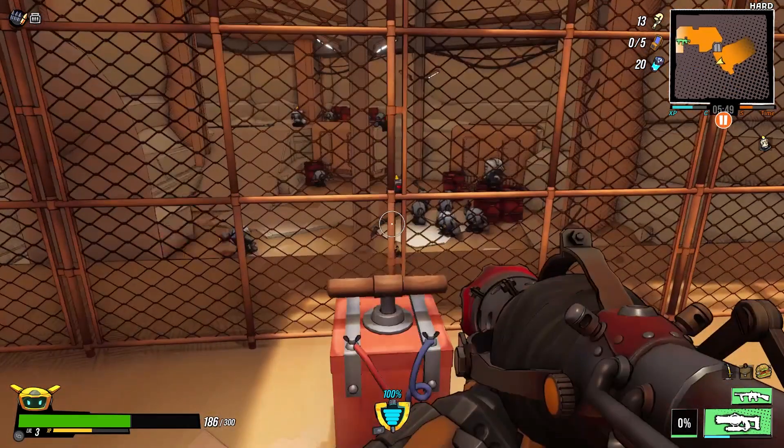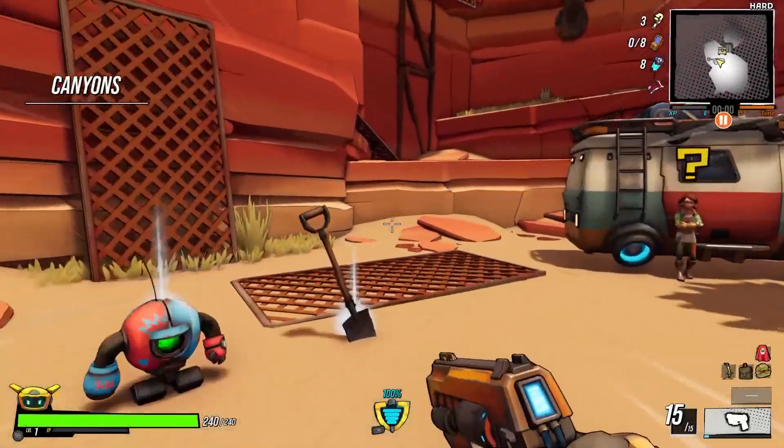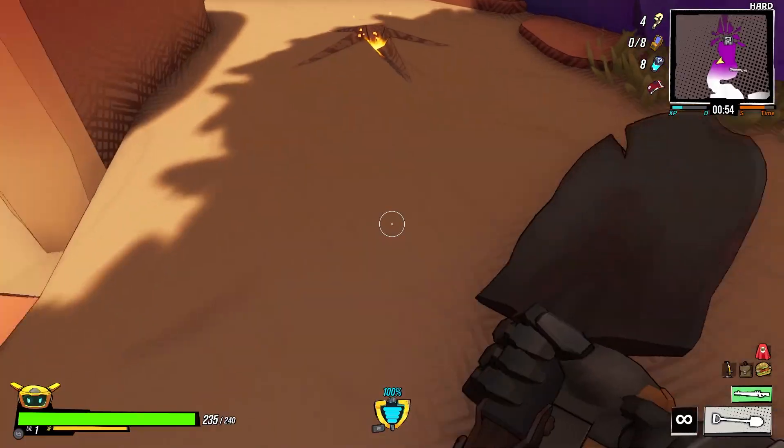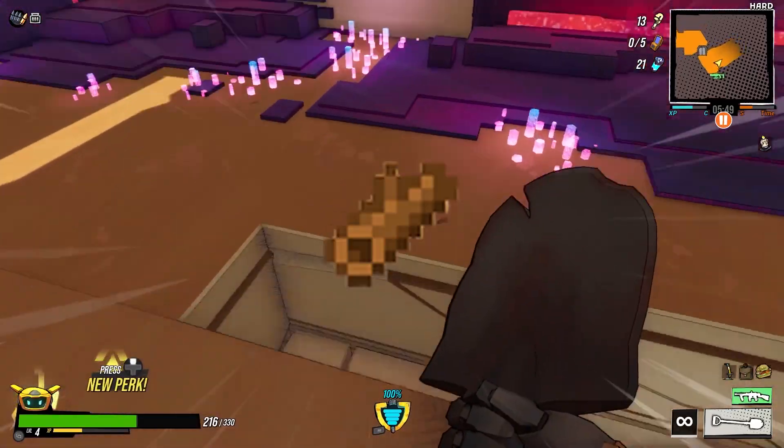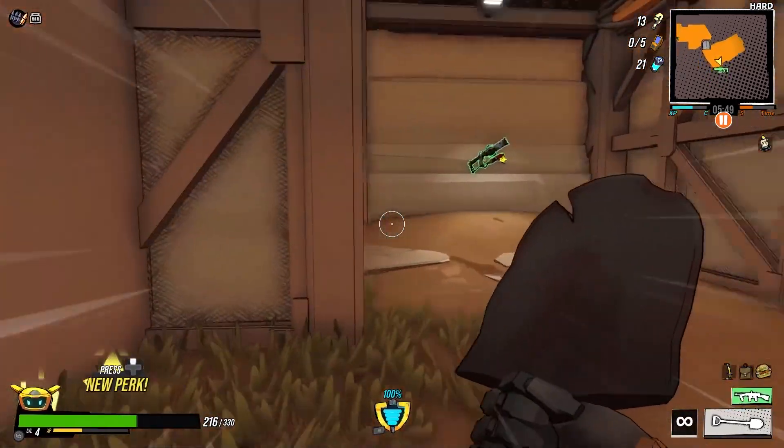Go inside, blow up some clankers. Be sure to pick up the shovel, because it will spawn in every run after this, and it's very useful for certain things. Now there's a log in here, so go and collect that, and then go back out and notice the impasse.